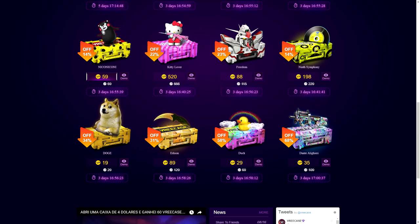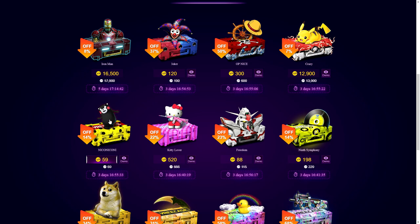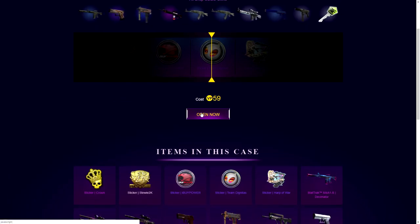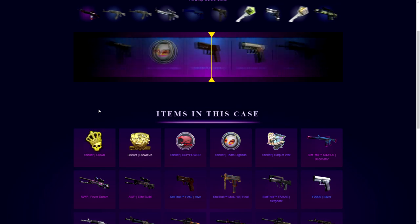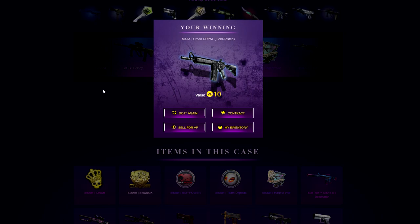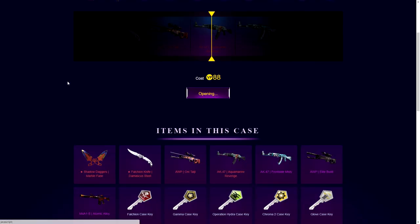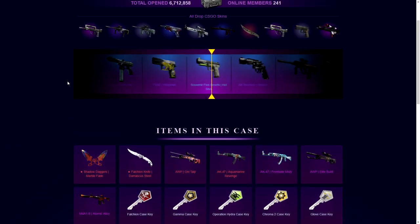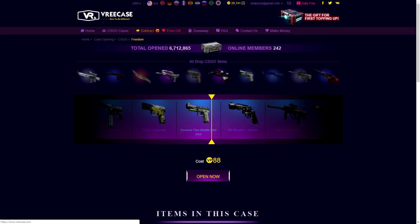Next up is the Niconic case — another 59 cents. It's not a sticker case but I'll go for it. 59 cents, open now. Oh, that was actually close to a sticker crown. I actually called it, boys. Now we're going to hop on to the Freedom case — that's 88 cents. There are some keys and some spicy skins. 54 cents — never mind boys, just never mind.